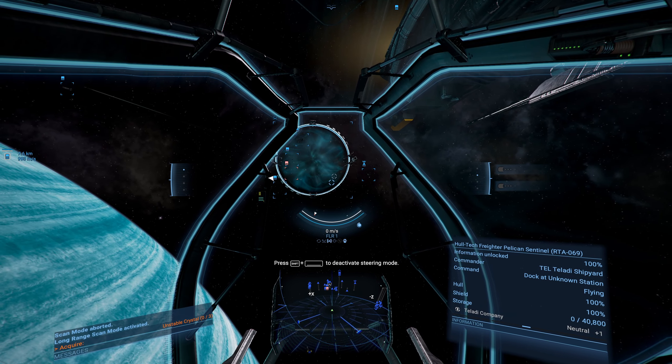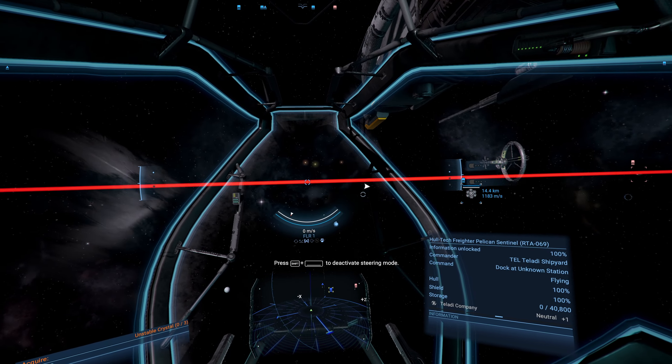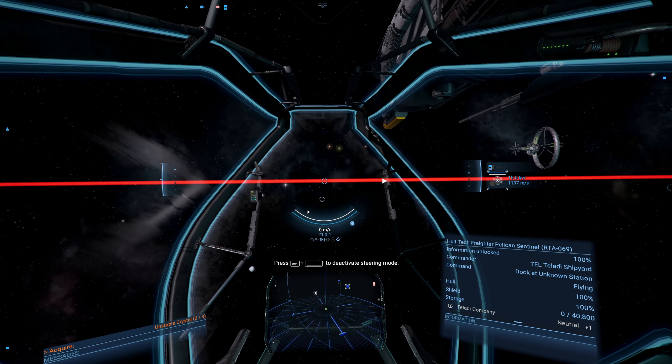Mode number three is Long Range Scan Mode - Shift and 3 gives this blue look in the bottom left. If you press your secondary fire you will charge a beam - the red line indicates it's over-charged. You want to aim it and send out the beam. The shorter the charge, the shorter the beam range; the longer the charge, the further it goes. The beam picks up on anything in the system - anomalies, stations, etc. Points of interest flash up orange, so you can fly over to investigate - it could be a lockbox, a data vault, or an anomaly.